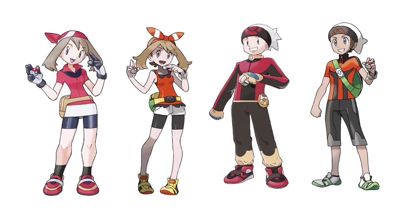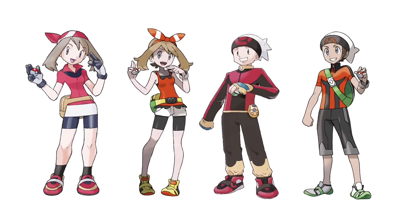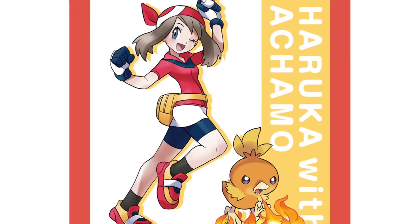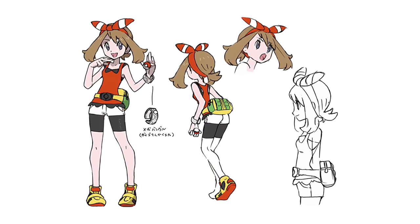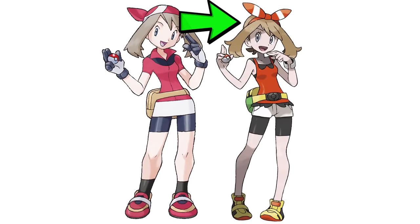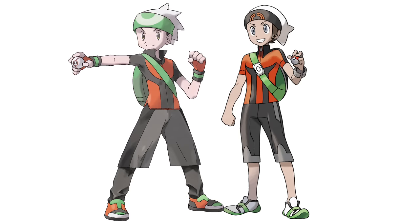When it comes to the protagonists Brendan and May, there aren't immediately too many big differences. Obviously the clothes and proportions are different, but they still maintain the basic adventurous protagonist look. May's outfit in Omega Ruby and Alpha Sapphire is really more of a combination of the original and the redesign from Emerald. Having a sleeveless shirt, swapping the bandana for a bow, and losing the gloves fit the climate of the Hoenn region better. It's a similar case with Brendan, where he ditches the long sleeves, gets a pair of shorts, and has more of a tan, with his overall outfit more reminiscent of Emerald.